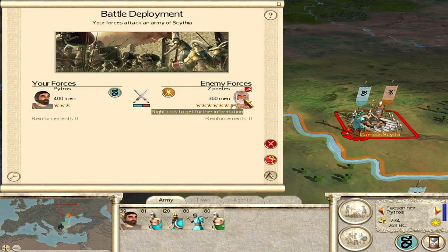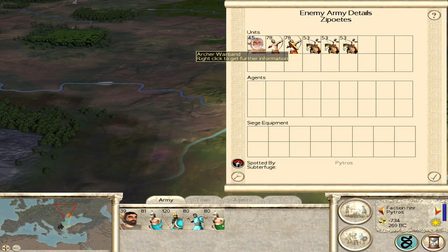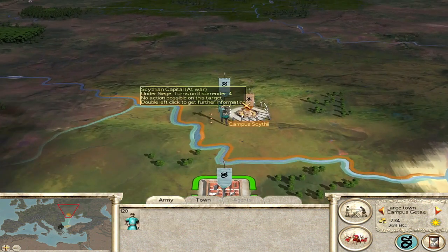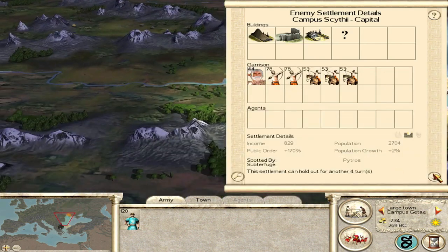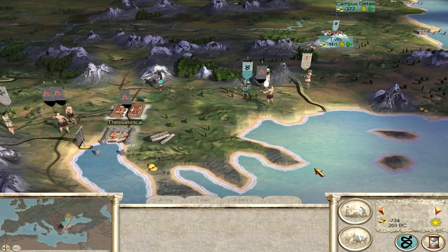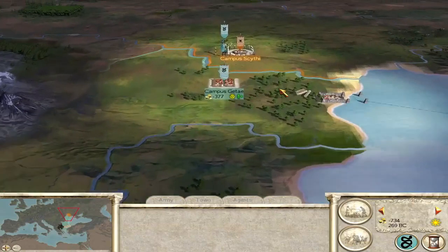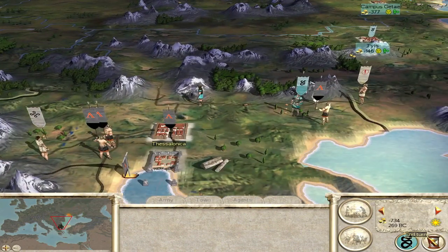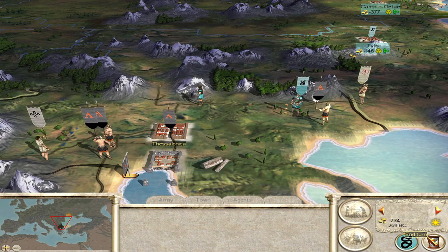What are the odds here? Missile cavalry - it's all just archers, I've got nothing to deal with that. Four turns. I'll wait - I'll wait for them to come for me. Then we'll be fighting on the field. We've got to fight on the field; I can't fight missile units in a siege. We've got nothing to counter it.